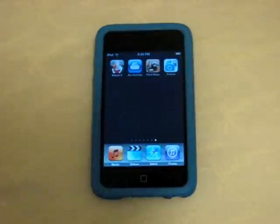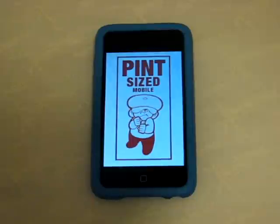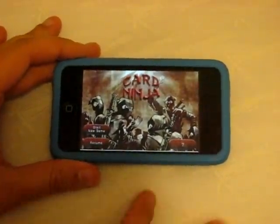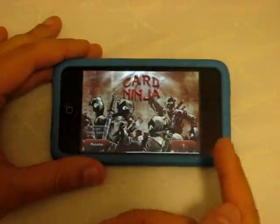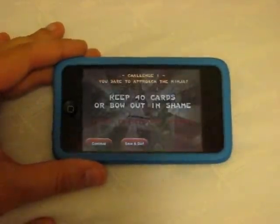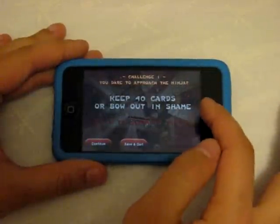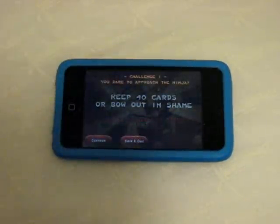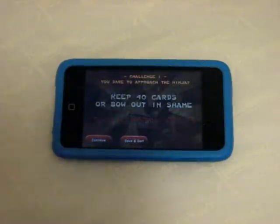Next is a very original application called Card Ninja. I was confused at first because it does a poor job explaining what you're supposed to do — there's a question mark but it just tells you about who made it. Once you start a new game it tells you what to accomplish but not how. The challenge tells you how many cards to keep at the end of the round, and you flick matching targets indicated by a little red blinking indicator.